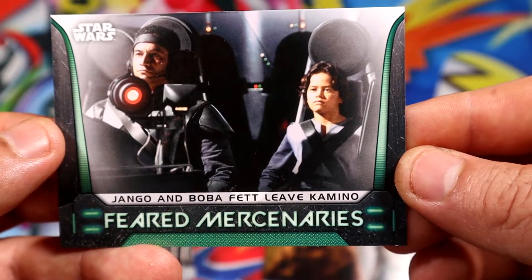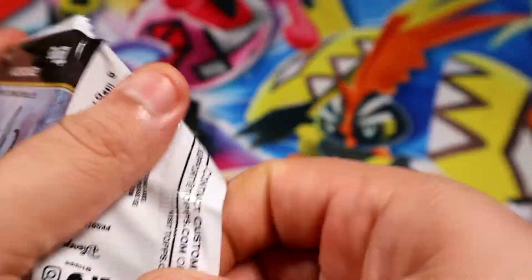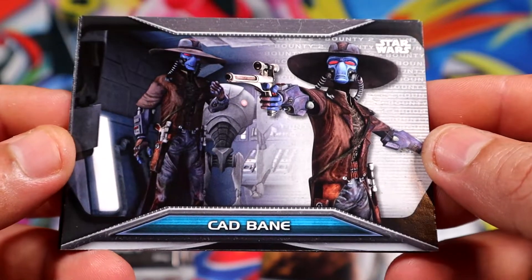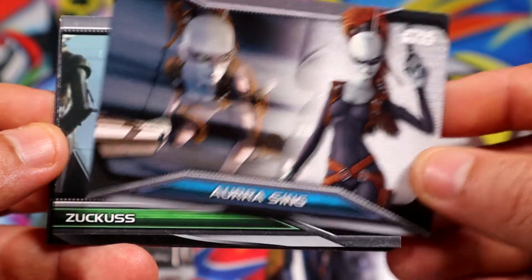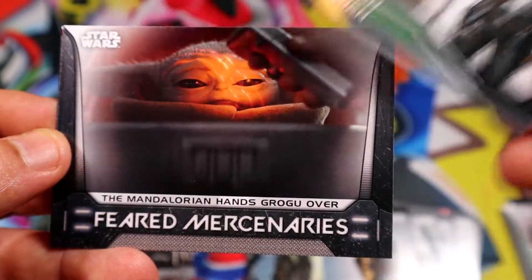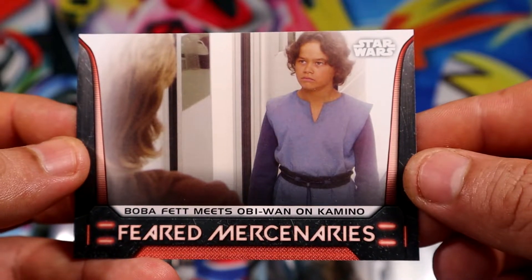Young Boba Fett — all right! There are the patches, let's leave the patch for last. We have Cad Bane. I feel like they did him dirty in the Boba Fett show. No blue on this one actually. Young Boba Fett here.